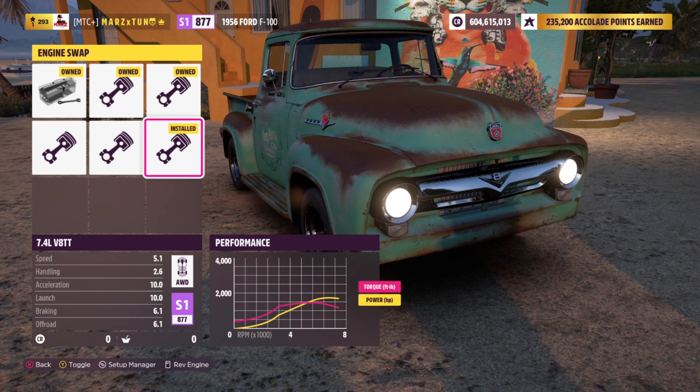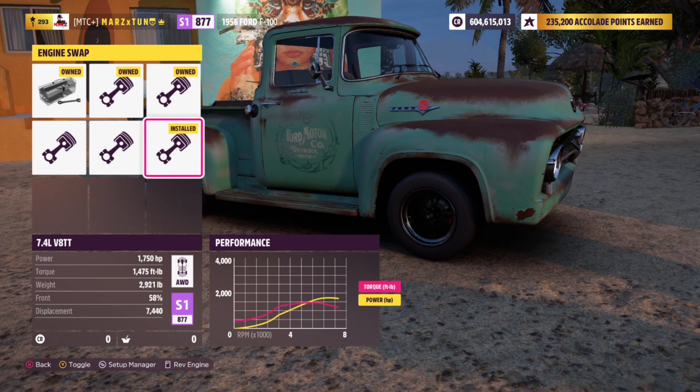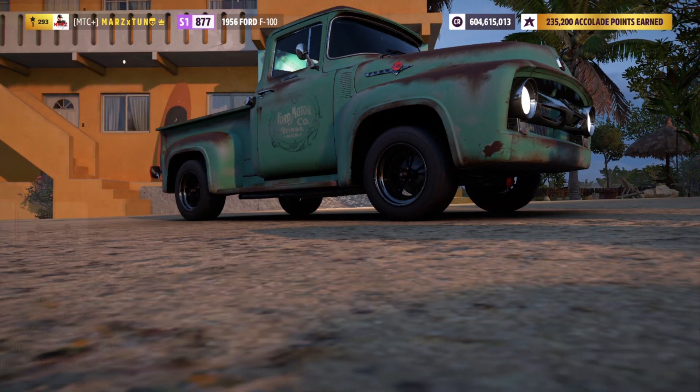You get this 7.4 liter V8 twin turbo that gives you 1750 horsepower with 1479 foot-pounds of torque, weighing 2900 pounds. And the crazy thing is the diesel engine gives you like 2000 horsepower, and being all-wheel drive it wheelies when you launch it — like it's some crazy craziness. But yeah, we're gonna drop in this engine.